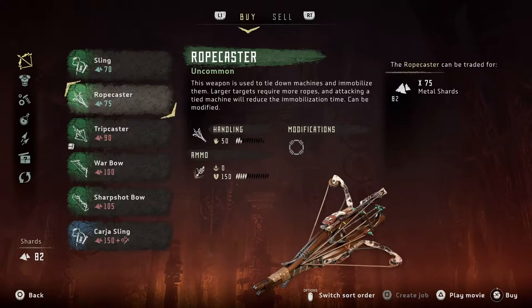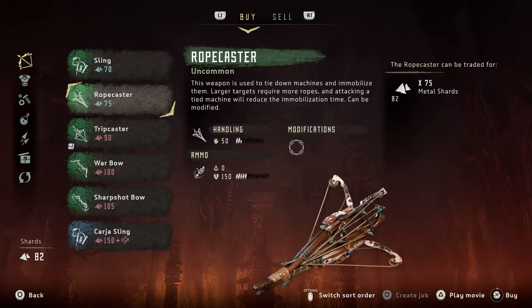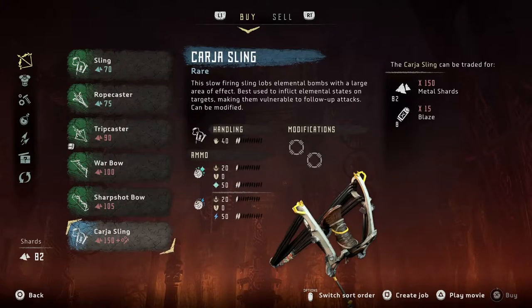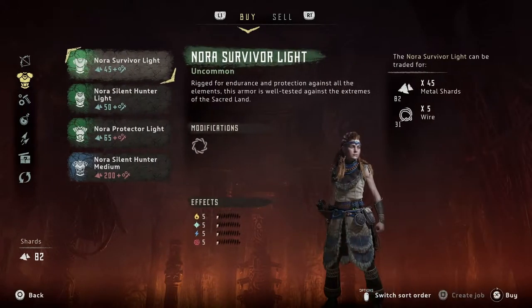So I have 82, is that what I have? This weapon is used to tie down machines and immobilize them - larger, this is probably for more stealthy things. This is an upgraded version. I need 150 shards plus whatever the cogs are. I don't have anywhere near enough to get that, so we'll come back. Can I afford a different outfit? This one is super cool, I just wish it was more combat-oriented.